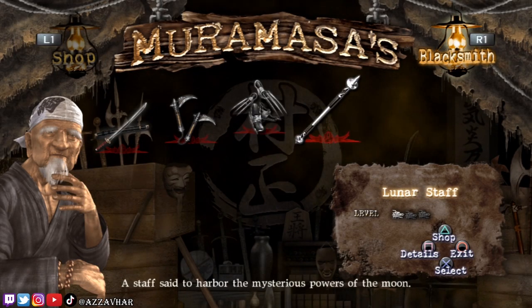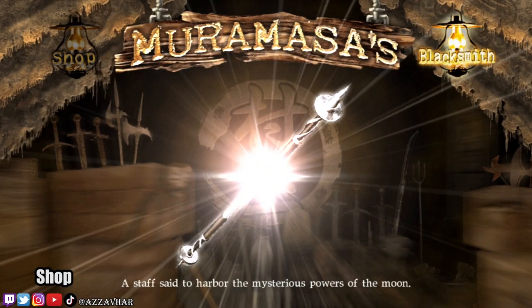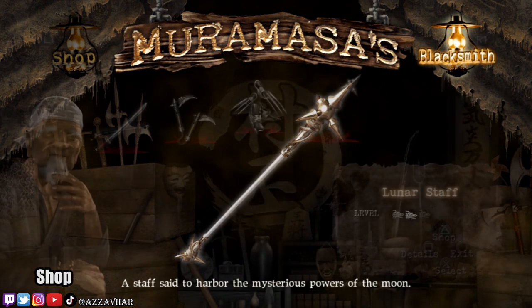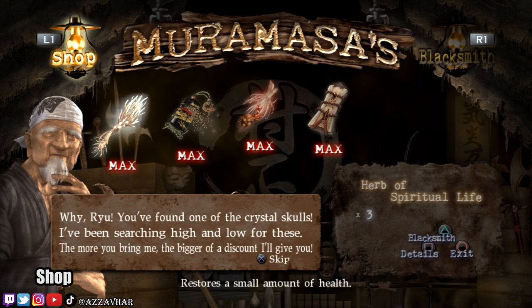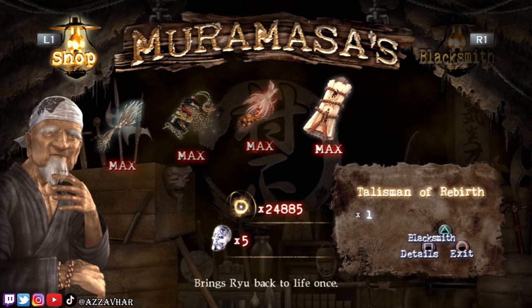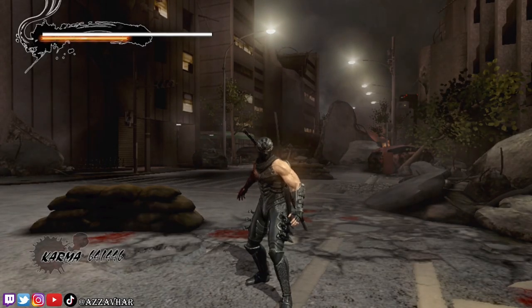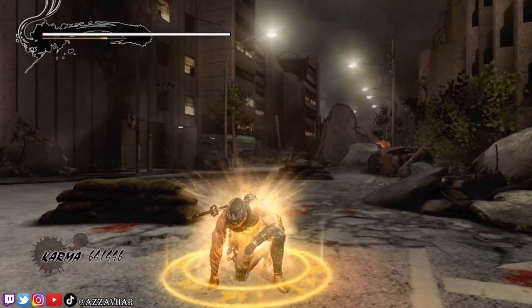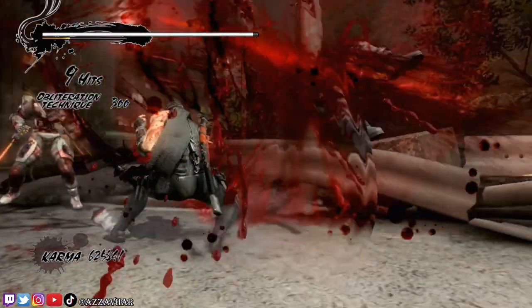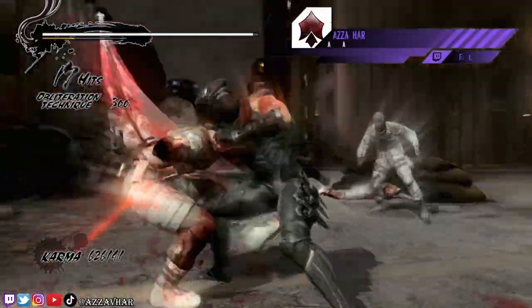You'll be able to spend your yellow essence at the shop, which is run by Muramasa. At Muramasa's shop you can buy things like health items and weapon upgrades. I'd massively recommend stocking up on health potions and health items when you are at a shop. At some points in the game you might need to blast through loads of health potions, especially on the boss fights. In Ninja Gaiden 3: Razor's Edge, you'll get no healing items — you'll mostly be using a meditation technique to restore your health, and you can also use your ninpo attacks to restore your health as well.